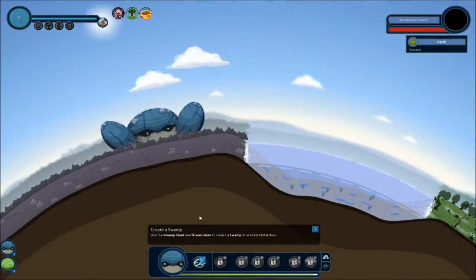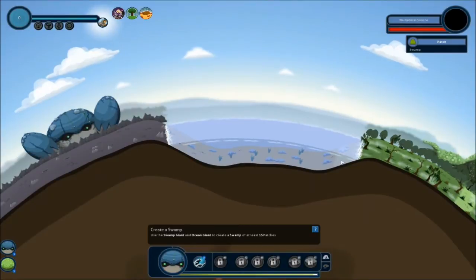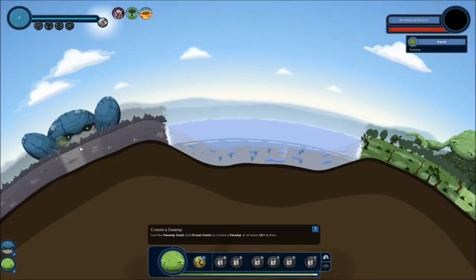My first mission, I guess here, is to use a swamp giant and ocean giant to create a swamp of at least 15 patches. Okay, sounds good. So we're going to use a hotkey. I love hotkeys.